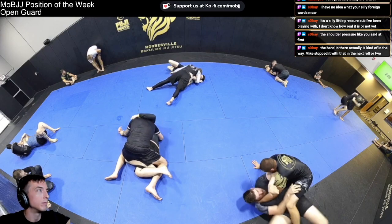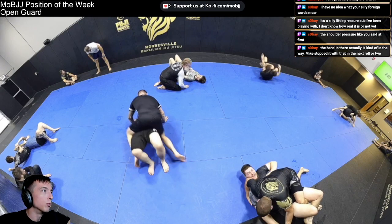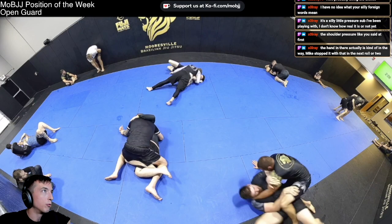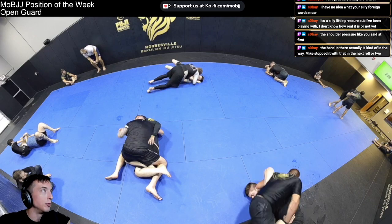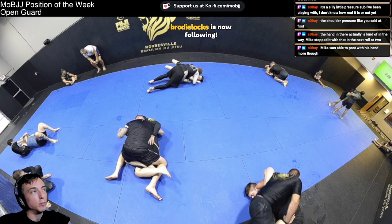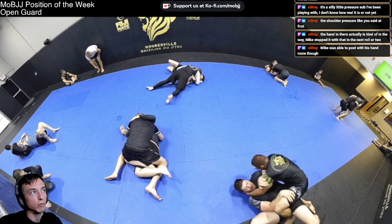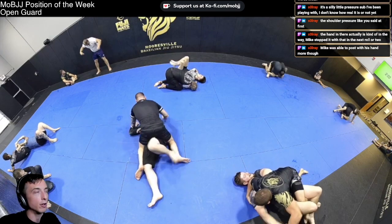I think Rush actually showed me — before he left — if you were to dismount to the other side but kept Austin's arm across the body and sat into like a compression strangle kind of position, it could be similar to a camel clutch compression choke setup too. Not too far off from this move — will make anybody with tight shoulders probably tap.